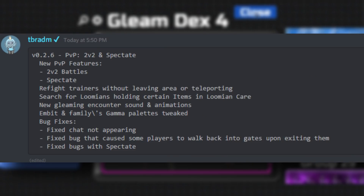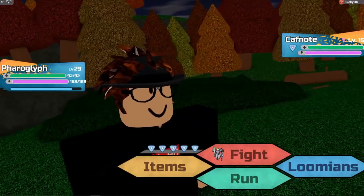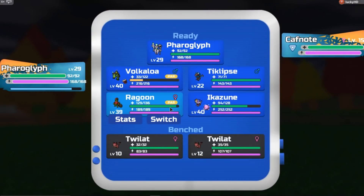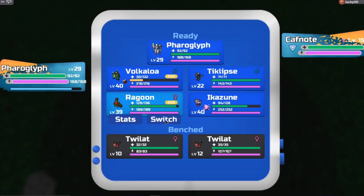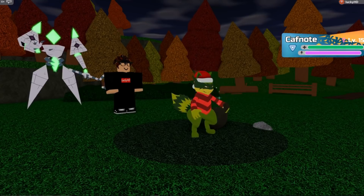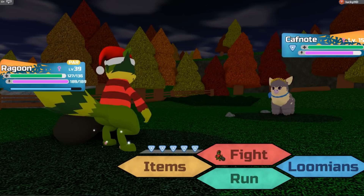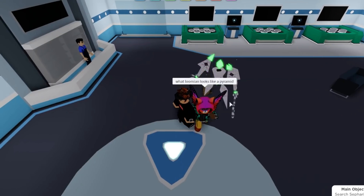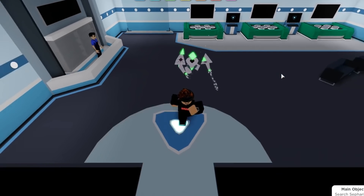The next thing — we got new Gleaming Encounter Sound and Animations. I actually do have them, so let's bring out a Lumion so you guys can listen to what it sounds like. Look how cool that is — it reminds me of the old Gen 4 shiny particles. You can go out and find those for yourself or see somebody find a Gleam.